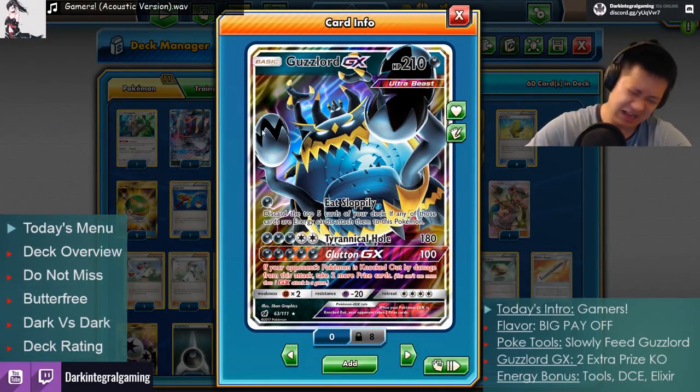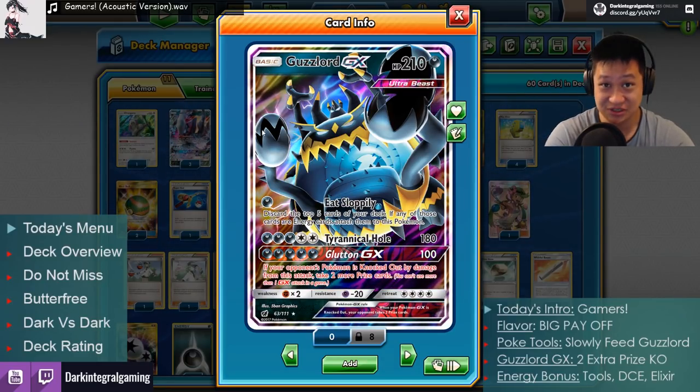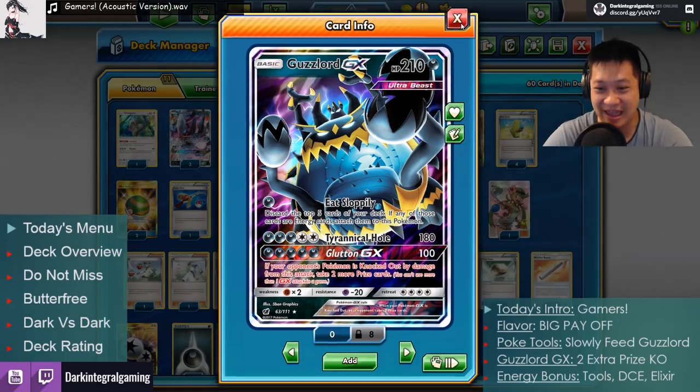So that means you can fight with other Pokemon in the meantime while Guzzlord will eventually come into battle. That's not all you need to do — we have a little bit extra.